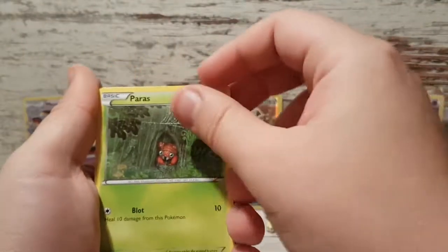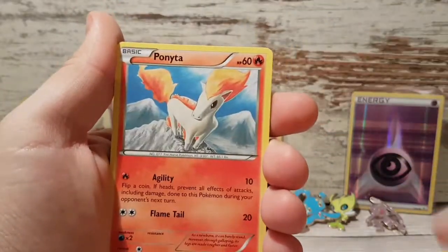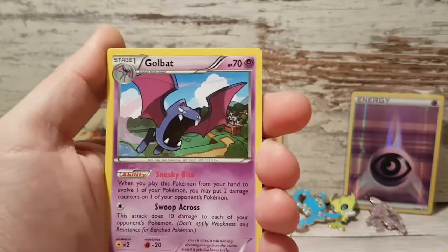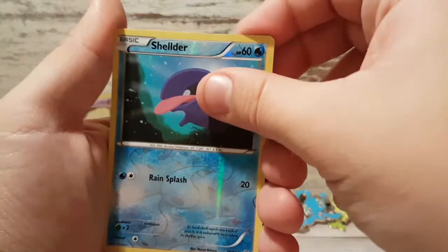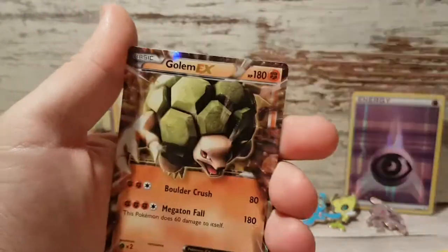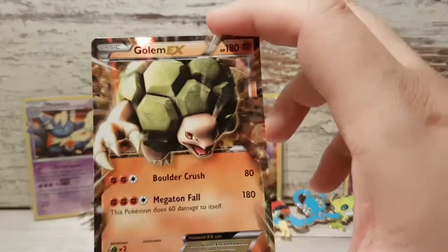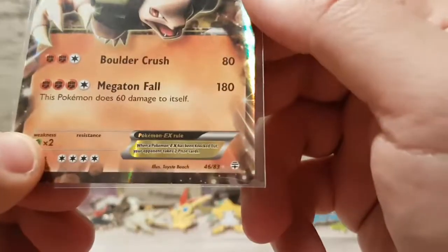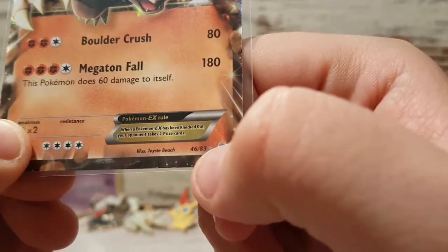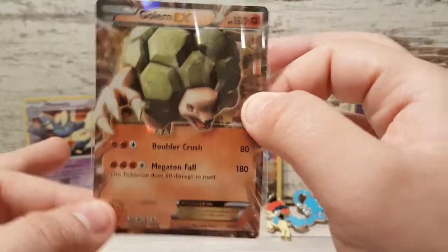Last pack for the day. We have a Paras, a Caterpie, a Clefairy, Colnita, Floral Crown, Golbat again, Olympia, Reverse Holographic Shelter. The Radiant Collection is an Altaria. And our rare in the pack is — OH! OH OH OH OH OH! It's a Golem EX! I have never pulled this card and I think I've only seen it like one or two times. It's not that it's ultra rare or something because it's 46 out of 83, but I have never really actually seen it.